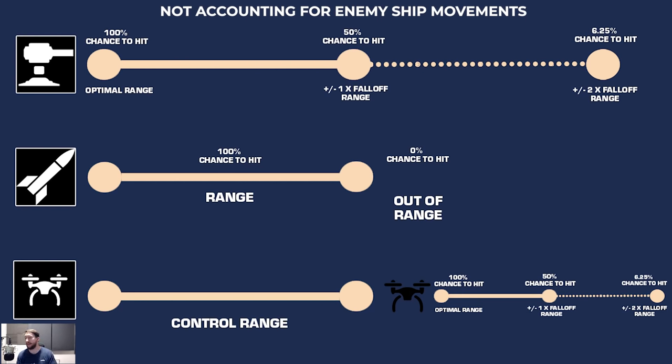We are going to be covering PvP and the basics of combat today, and all of these graphics I have made myself, so I hope they are helpful and help you gain some understanding behind how damage is applied in EVE Echoes, as well as some of the basics of combat systems. We're going to start with how combat systems apply damage or the chance to hit, purely looking at a stationary target.